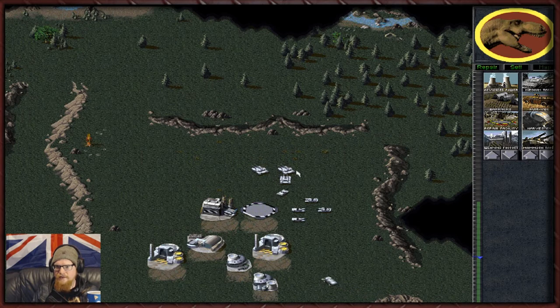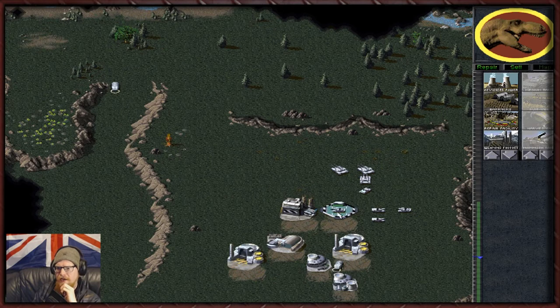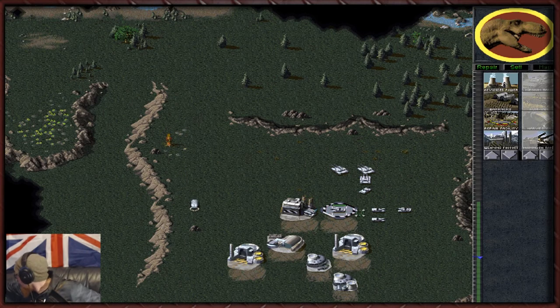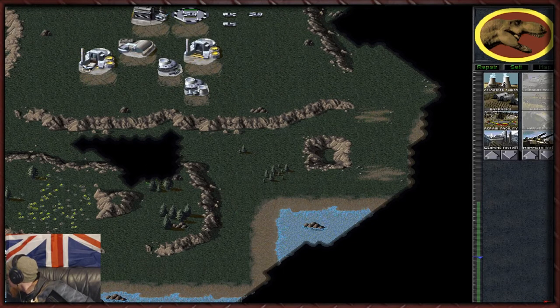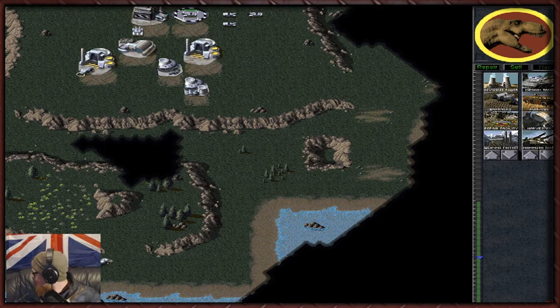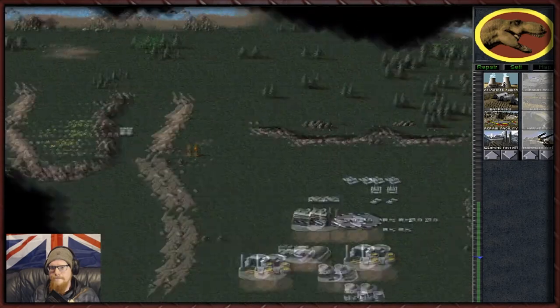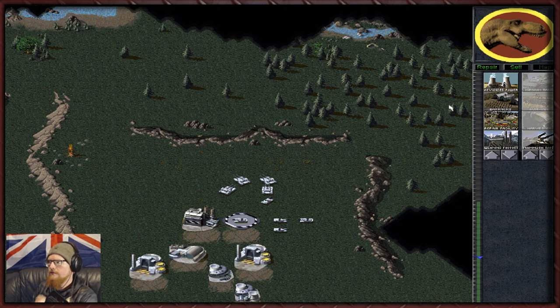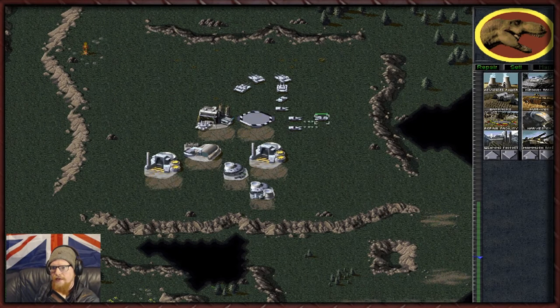A T-Rex isn't that scary compared to a mammoth tank. EVA is telling me silos are needed - I'd say mammoth tanks are needed more. And my cat Cloud is somewhere she shouldn't be - she gives no shits. She keeps getting on top of my radiator and knocking my surround sound speakers down, which is really bad - I need those for the hearing of bullets and stuff.